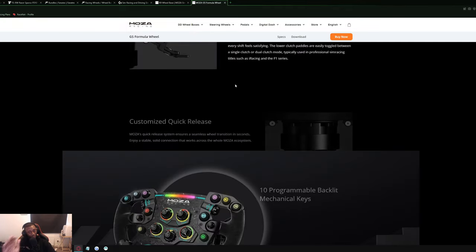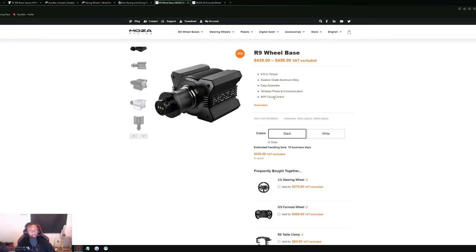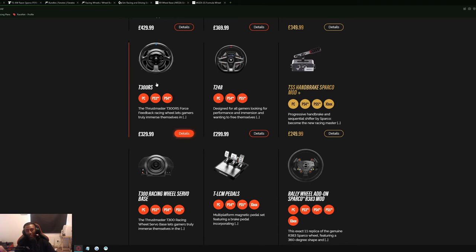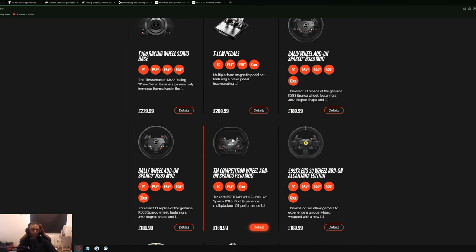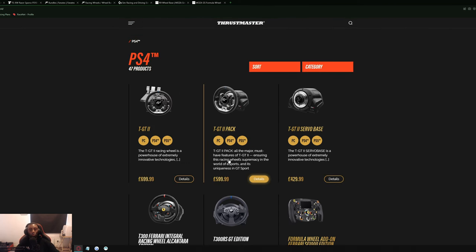The Moza wheel looks absolutely stunning but the price is significant — the wheel alone is around $500 US and the wheelbase is around $1,000, and that's before pedals. This is really for people with a bigger budget. If you're on PC with a smaller budget, you can go with the T248, the Logitech, or one of the bundles I mentioned — the Open Wheel with the servo base and load cell pedals. I'd recommend compromising on the wheelbase if needed so you can afford better pedals.